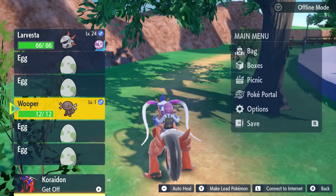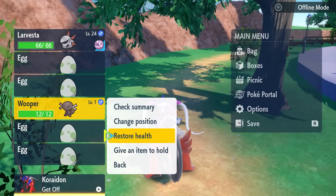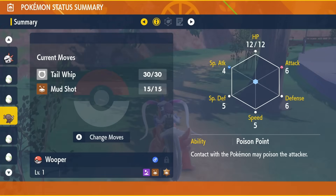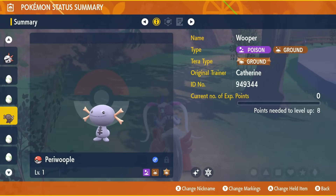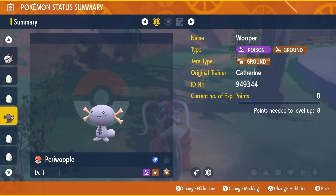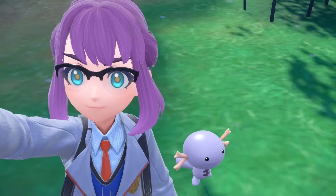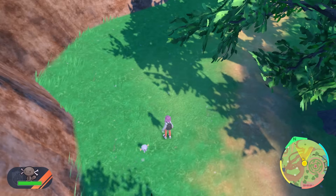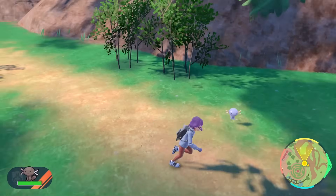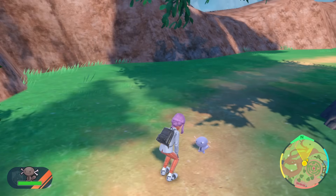Finally, oh my gosh! We have the Wooper boy! I need to change the name because I turned off the nicknames. Perry Whoople. Oh my gosh, it finally happened! Look at my guy! I finally found a shiny and it's Perry Whoople! Look at the happy boy! I was starting to think that my game was just cursed and I would never find a shiny on here, but here we are! And it looks so cute!